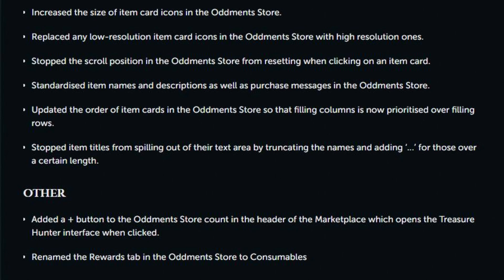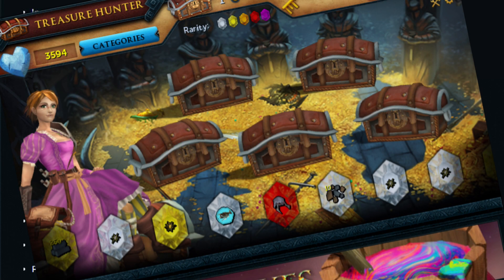They're also adding a plus button to the augments store count in the header of the marketplace which will open up Treasure Hunter, and the rewards tab in the augments store has been renamed to consumables.